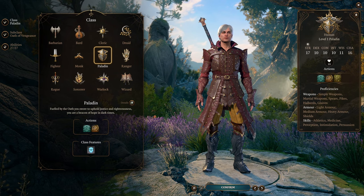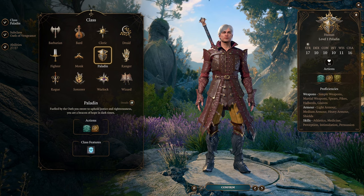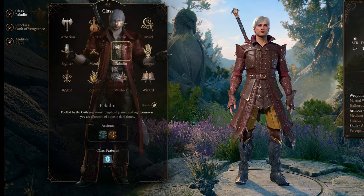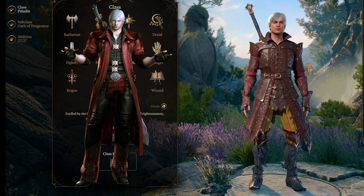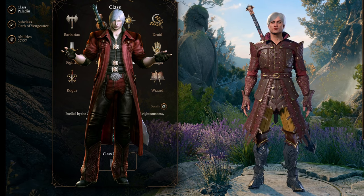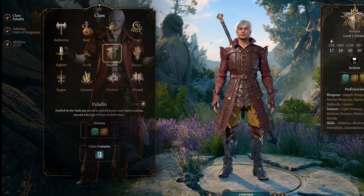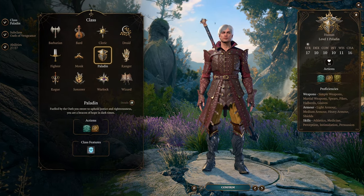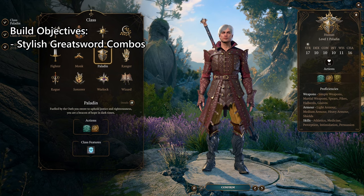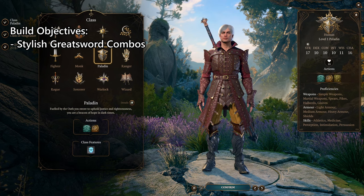I decided to go with a build based on Devil May Cry — not necessarily trying to 100% recreate a character's abilities, but to get as close as possible. I think the final build definitely encompasses that. We have Dante on the main screen. I've made a character with white hair, a similar hairstyle, and a red jacket. As far as looks go, the character definitely nails it. The goal is to wield a big greatsword, use very stylish attacks, because Devil May Cry is all about style, panache, manoeuvrability, and stringing together long combos.